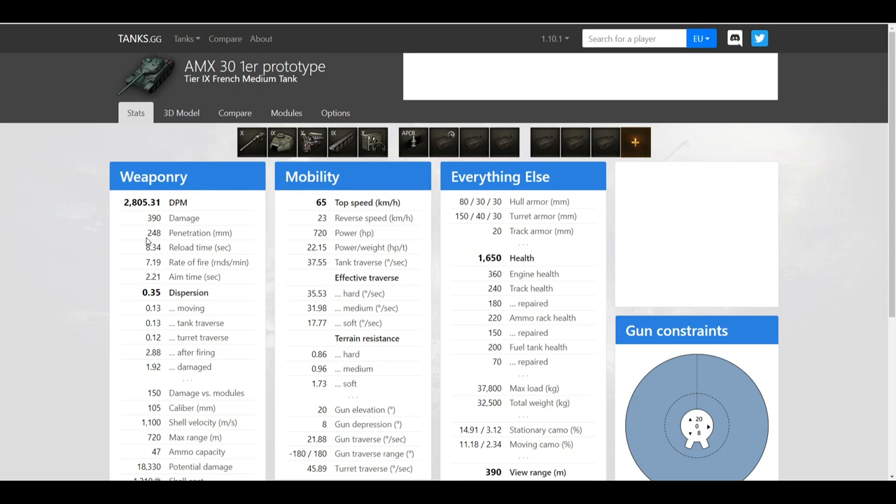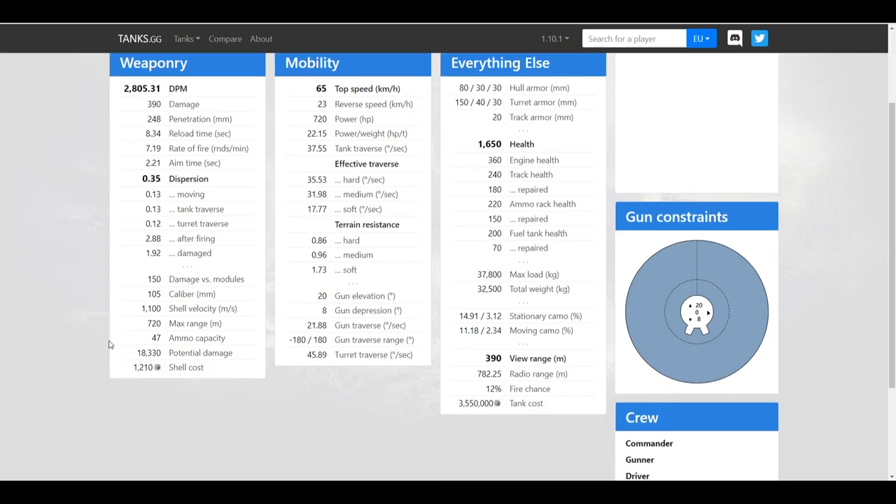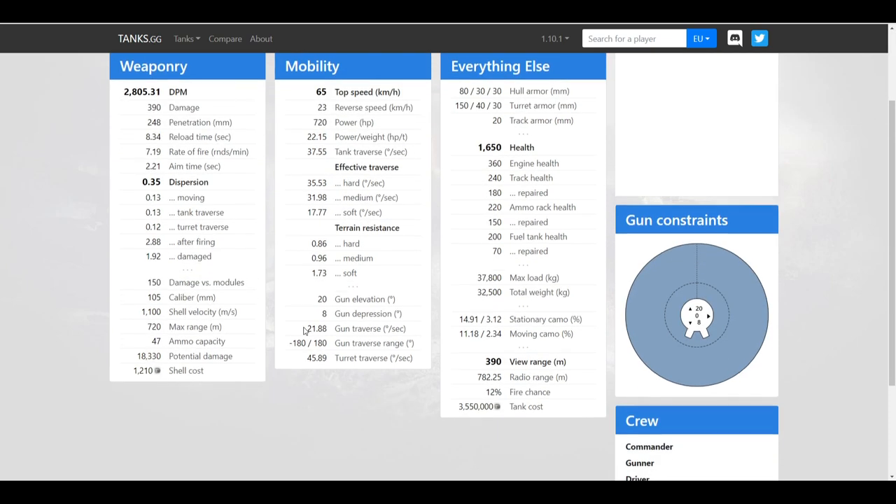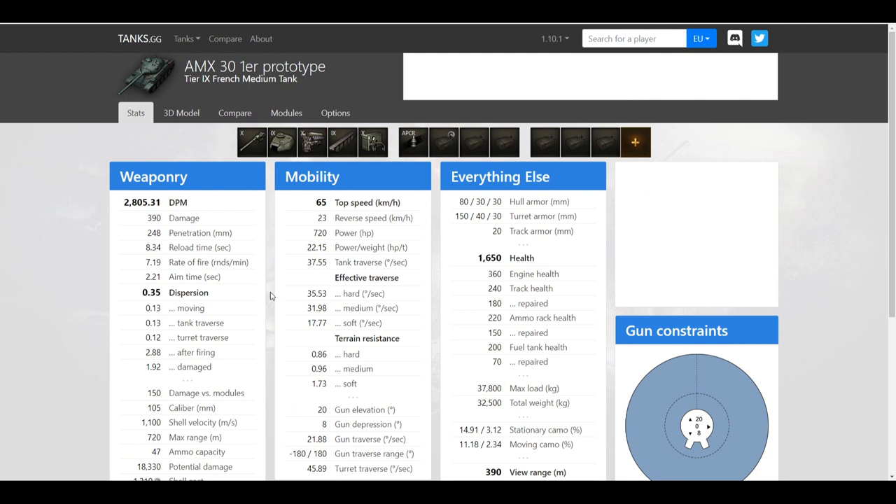The other thing that is really good about this tank is the top speed — 65 kilometers per hour is really, really good. Reverse speed is 23, and having 720 horsepower gives it a power-to-weight ratio of 22.1. This tank is very, very mobile and actually as fast as many light tanks and faster than many medium tanks.